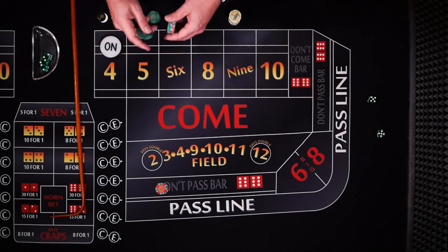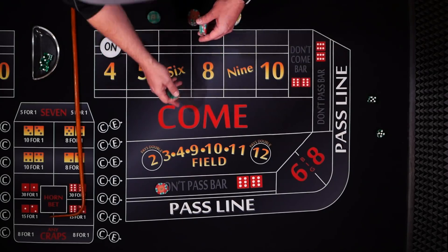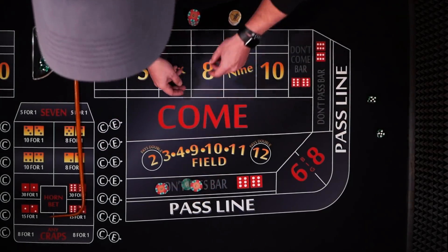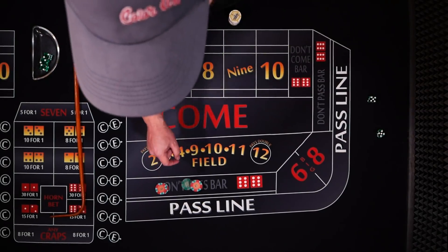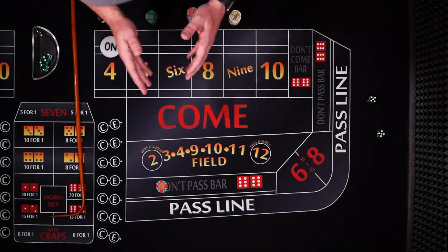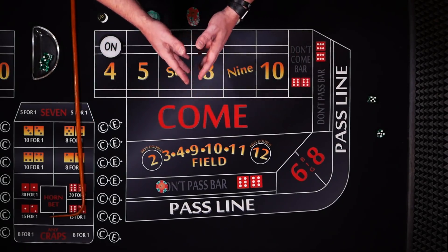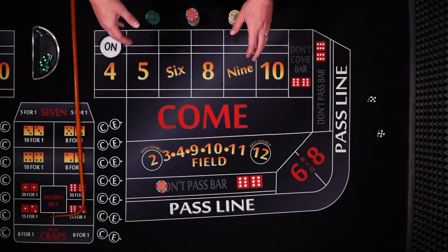It doesn't matter if you choose to lay 0 odds or up to 10 times odds — you are still paying the casino 1.4% of the amount bet on the don't pass. The odds bet really comes down to your bankroll. If you plan on making $100 bets, it is better in the long run to make a $10 line bet and lay $90 in odds, as this gets paid at true odds with a 0% edge and only $10 is subject to the house edge. If your budget only allows $10 bets, then just stick with that and don't worry about the odds.